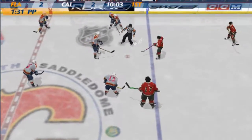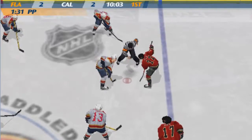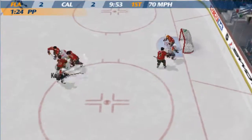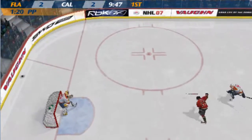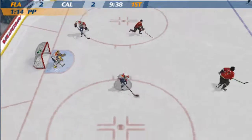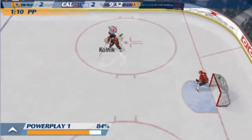The puck is about to be dropped. The faceoff goes to the Panthers. Here's Martin Jelena, to Joe Nguenta — he shoots! Hit the man in front of the net. Here's Simon, he clears it down the ice. Calgary jumps on it, he gets crushed. Jelena passes the puck to Nguenta, and he's over the blue line on the attack.